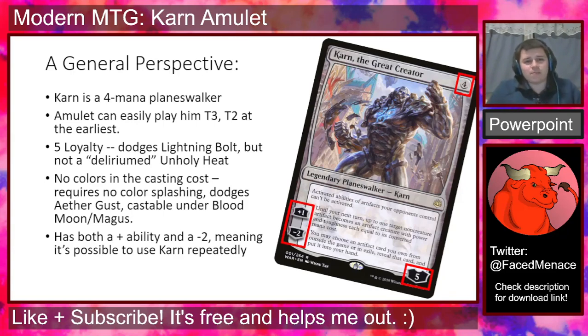Before we get into specifics about Karn the Great Creator, let's take a general perspective on the card. First of all, Karn is a four-mana planeswalker, and four mana is a little expensive for Modern, but it's not so expensive that it's difficult to cast. In Amulet, when we're getting up to six mana routinely even by as early as turn three, four mana is not a whole lot. Amulet can play Karn on turn three pretty easily, and at the earliest you can play Karn on turn two — a draw involving something like two Amulets and a Bounce Land, or an Amulet, a Grazer or Azusa, a Bounce Land, and a Karn. Even if you just had a turn two Explorer, you could play turn three Karn generally.